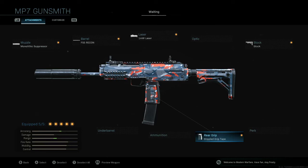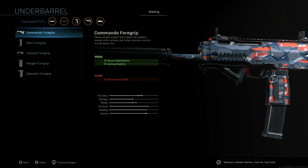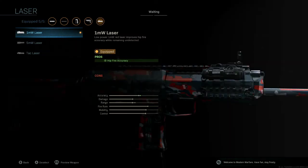For the last attachment, there are a few choices based on personal preference. If you prefer a sight over Iron Sights, a Reflex Sight is a good option. Sleight of Hand lets you reload faster, or you can run a larger mag — though this weapon already has a pretty good mag size. Underbarrels have too many major cons to movement speed and ADS speed to be worth it. My choice is the 1MW Laser, which increases hipfire accuracy — great for an SMG with a high fire rate — and it has absolutely no cons, making it an easy choice.